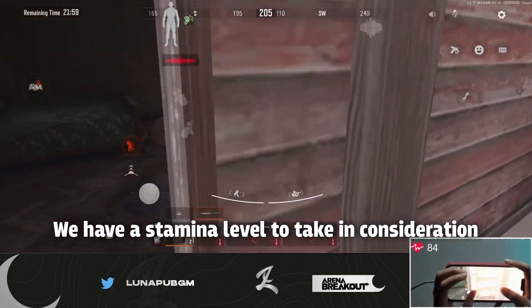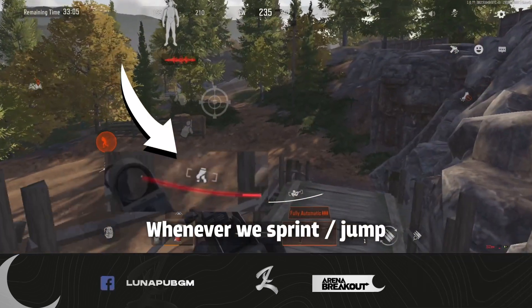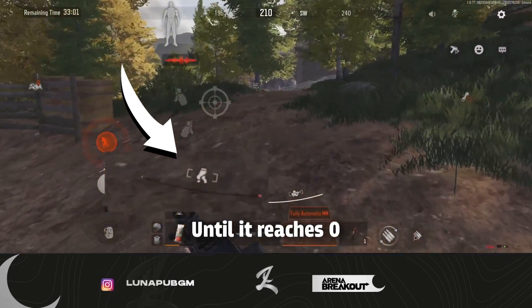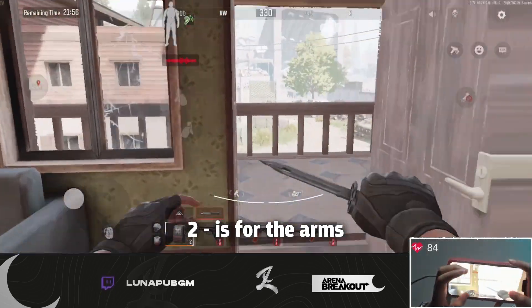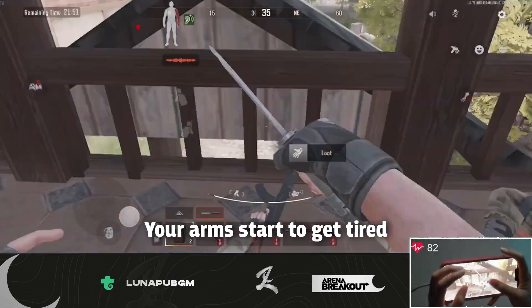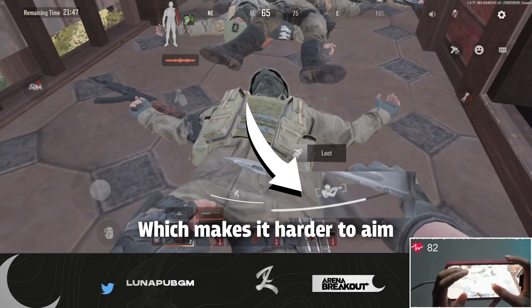You have a stamina level to take into consideration. The first one is for your legs — whenever you sprint or jump, your stamina bar gets consumed until it reaches zero, and you will have to walk until it regenerates. The one on the right is for your arms — if you aim too long, your arms start to get tired and your scoping starts to move a lot, which makes it harder to aim.